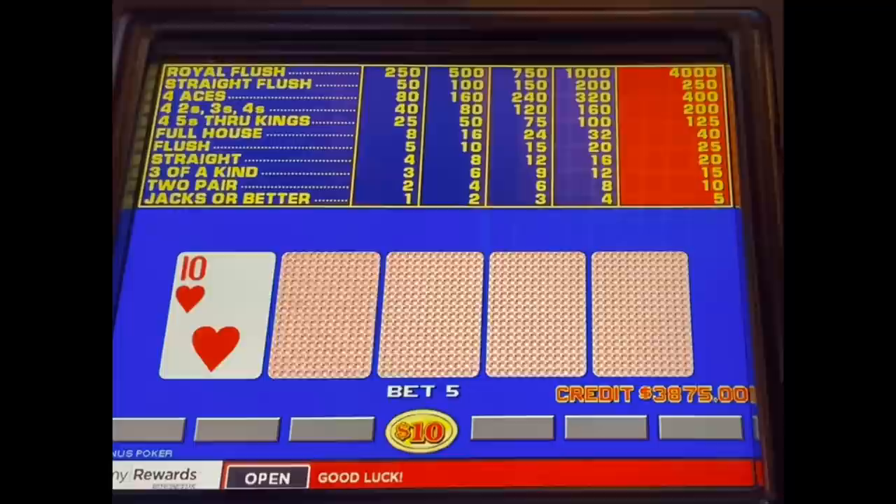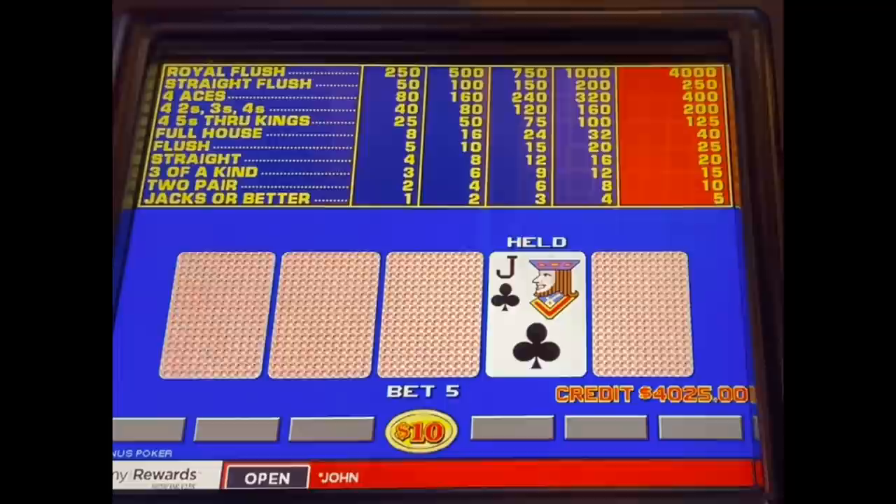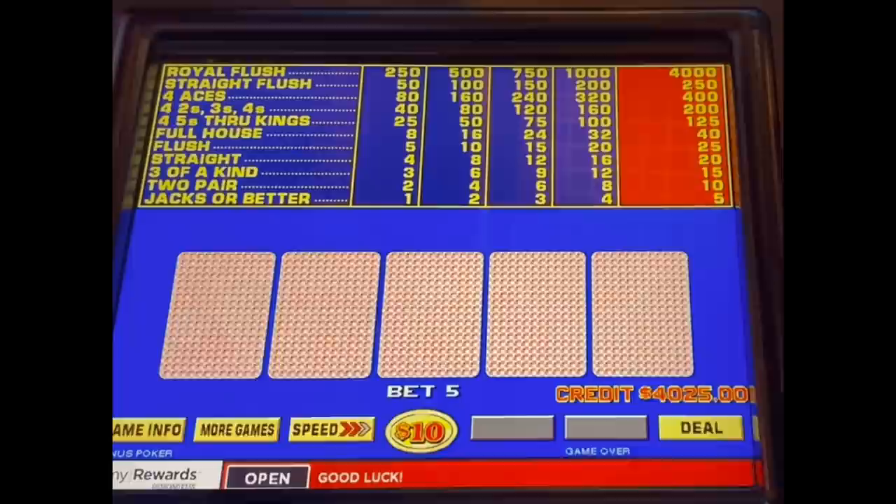You can see why the two pairs are so critical on this game — they keep you in the game. And if you're in the game long enough, the right cards come around and eventually you hit those Royals. If you happen to be on big coin when those Royals hit, it's a game changer for sure.